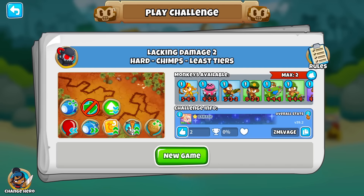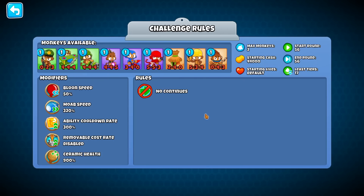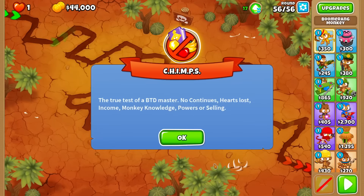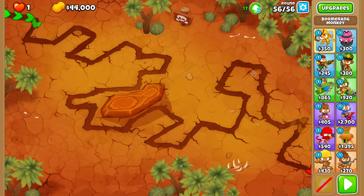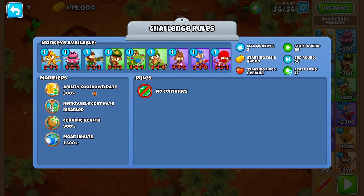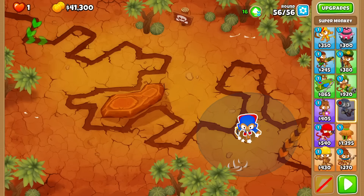We can give this one five minutes - I say five because no one's beating it. Round 56, two towers, and there are just a lot of specific restrictions. I probably won't solve this in a short amount of time, so I'm going to scour and see how close I can get. Basically rainbows, camo rainbows, and a MOAB that has 3,000 HP.